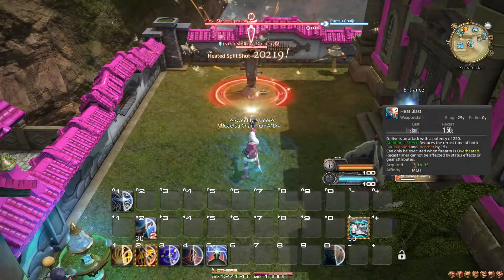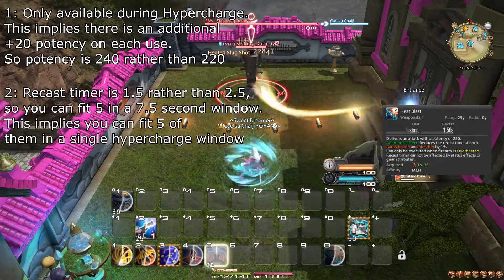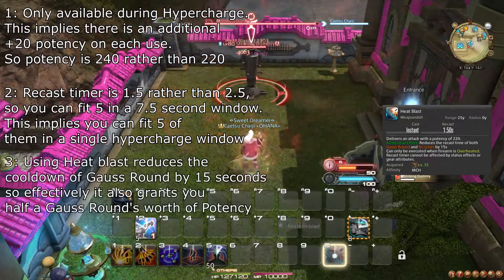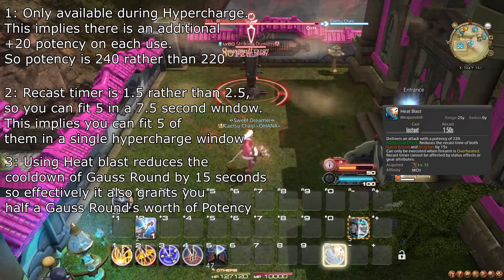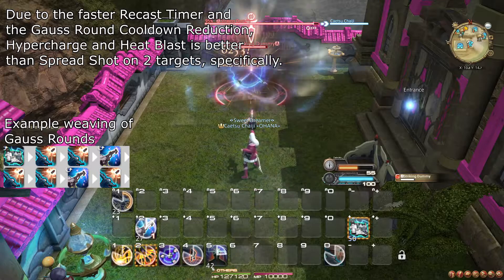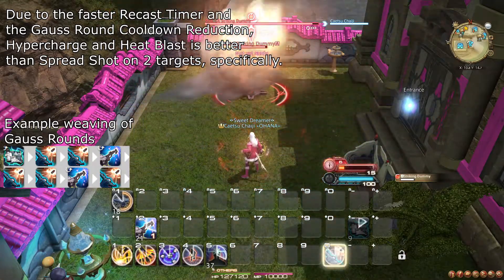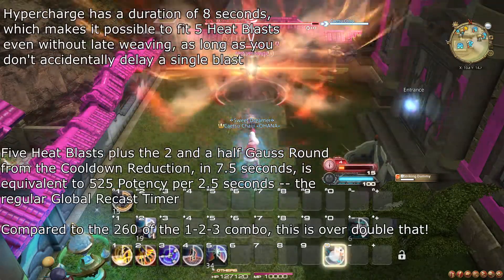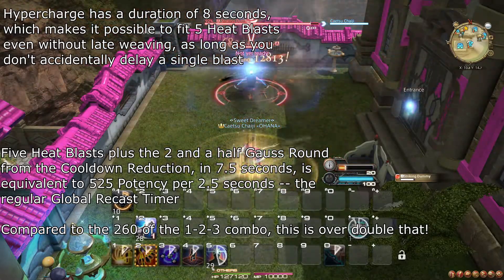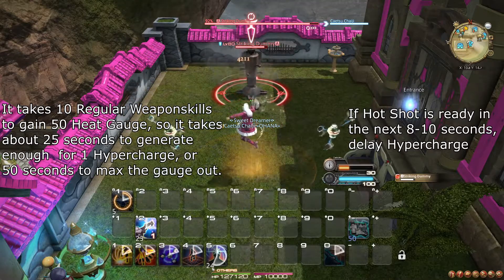At level 35, you learn the weapon skill Heat Blast. This action does a couple of things. First, you can only use it when Hypercharge is active. Second, its global recast timer is 1.5 seconds rather than 2.5, and this timer is unaffected by skill speed unlike normal weapon skills. Using it also reduces the cooldown of Gauss Round by 15 seconds. Due to the shorter recast timer, it is only possible to fit one ability after a use of Heat Blast. It is recommended that you use both charges of Gauss Round before using Hypercharge, then spend extra Gauss Round charges during Hypercharge so the cooldown reduction does not go to waste. If you properly late weave Hypercharge, it is always possible to fit 5 Heat Blasts in a Hypercharge window. Since you can have as much as 100 heat gauge, you should try to delay Hypercharge to make space to prioritize important cooldowns that can't wait as easily, such as Hot Shot.